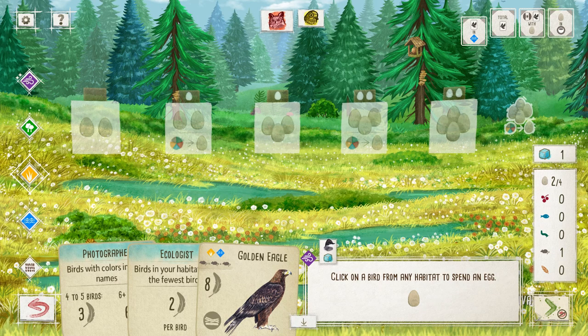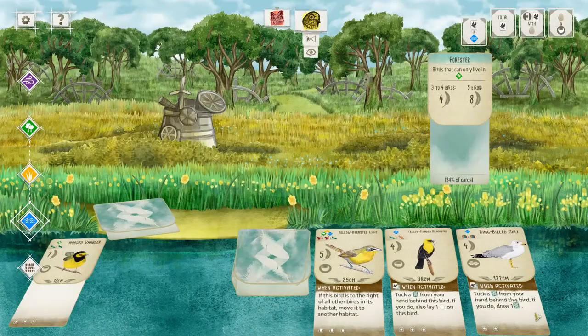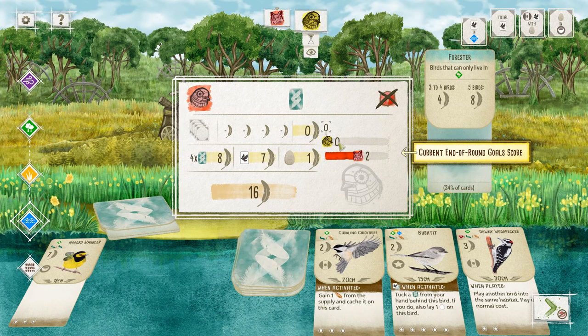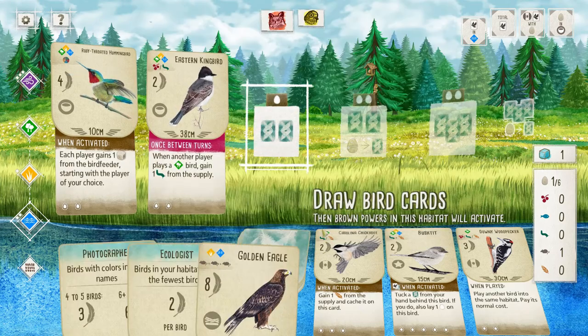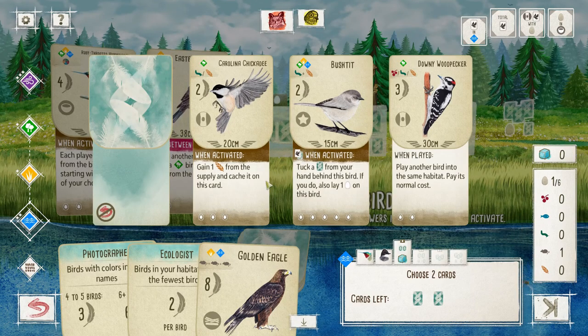Eggs are worth feather points — one egg equals one point, so it's equal exchange. If you manage to lay 25 eggs, that's 25 points. Egg spamming is easier with fewer people since more eggs are available to you. I'm not sure if there's a rule in Wingspan where you can substitute something when eggs run out. The Eastern Kingbird displays its orange crown while defending its territory.